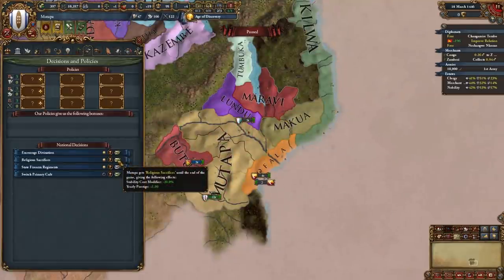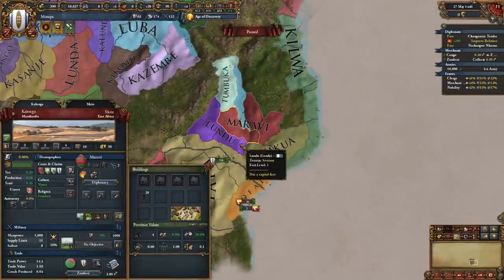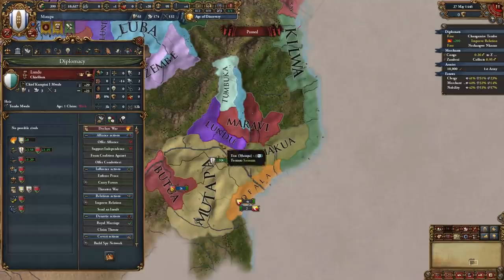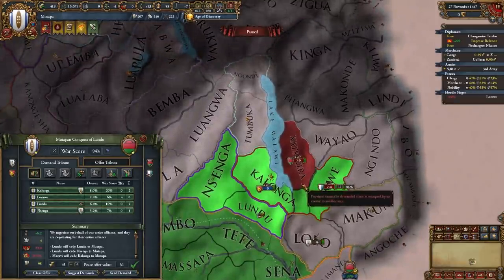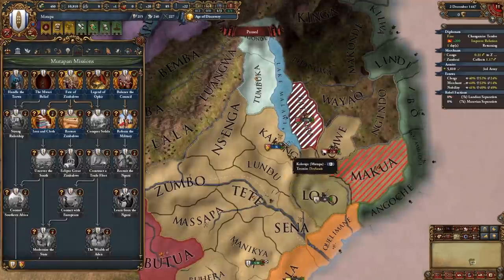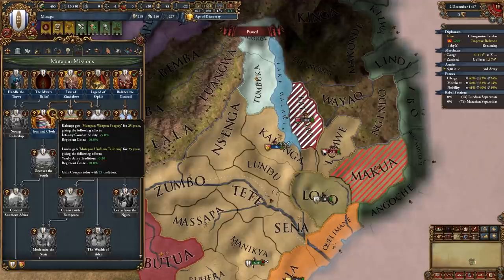You should also take the available decisions after you stab up. Now we're declaring on these nearby nations. In my case Maku is guaranteed by Kilwa, so I'll declare on Lundu along with their overlord Maravi. Once you defeat these nations you will be full annexing them. Once you own the two provinces of Lundu and Kalonga you will be able to unlock the mission Iron Cloth, which gives us some infantry combat ability and other army bonuses as well as a conquistador.